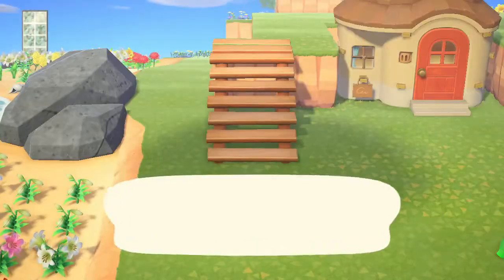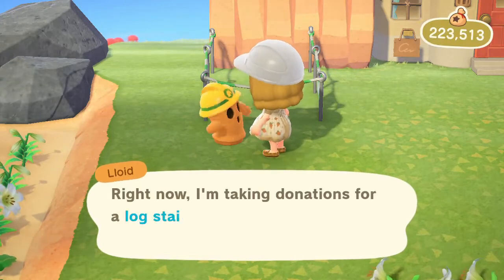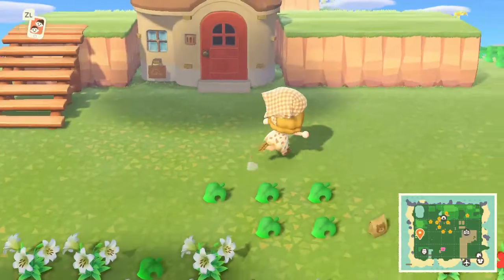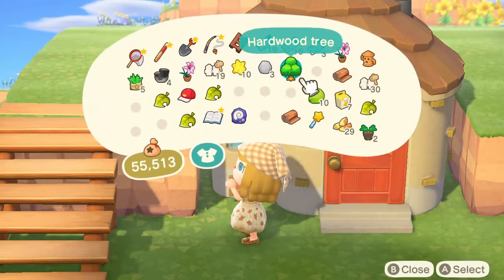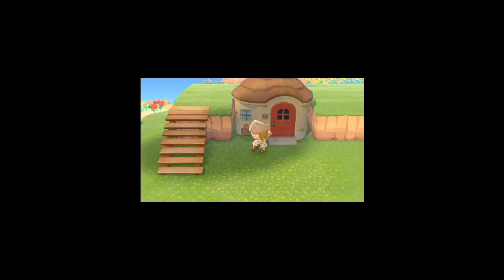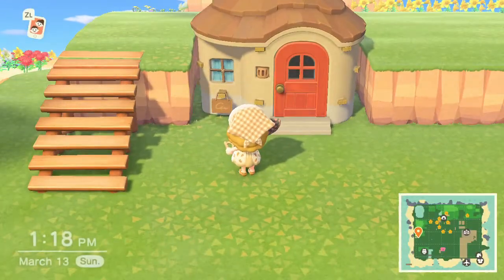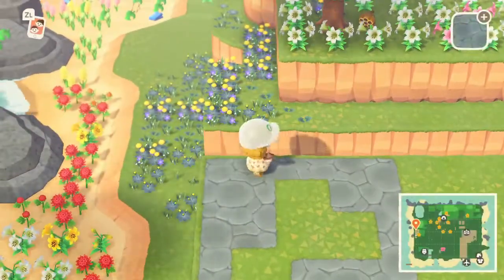Tom Nook said this was going to be a community project where everyone on the island would be contributing bells — so I time-hopped because I'm an impatient person, skipping past Isabelle's non-existent news. Remember how I wanted the incline right next to Maple's house with no space between the two structures? Well, I didn't like that space, so I tried to cover it up with a tree, but the tree just was not fitting there — it could not go there even though it looked like it should.